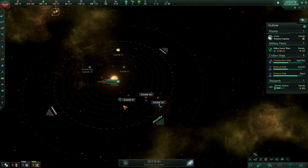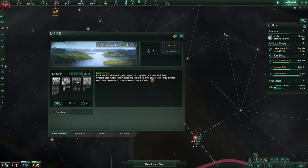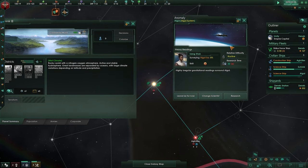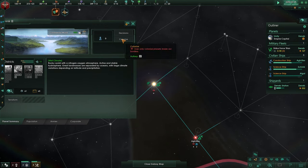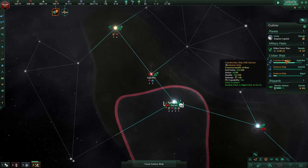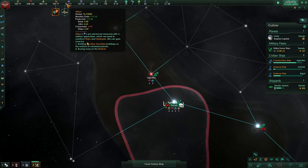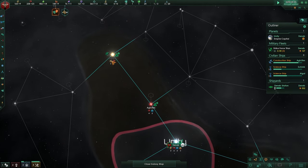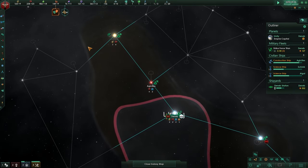We have simple life forms — we don't care about that. By clicking the planets, you could click the colonize tab and you will be able to build a colony ship. The construction ship is almost done. We're going to beeline to it — there are three energy and six minerals here which is great.